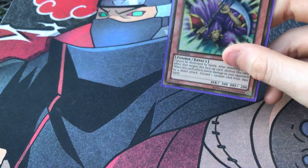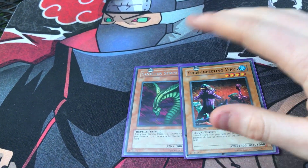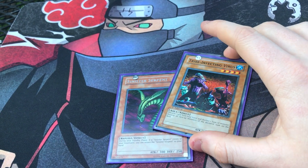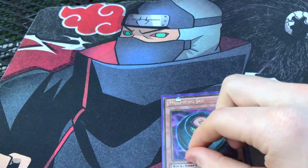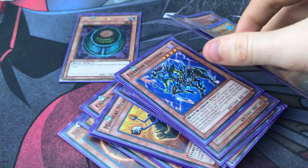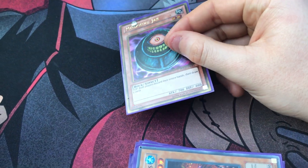Spirit Reaper is the last dark monster in the deck — he's just for stall power. Sinister Serpent constantly comes back to your hand so it's discard fodder, good for baiting out Nobleman's of Crossout. Lightning Vortex is like your Raigeki or Dark Hole of the deck. Finally, Morphing Jar — if you don't play Morphing Jar, just don't play the deck. It's really good for getting all cards back into your hand and getting your hand into the graveyard for easy Light and Dark targets for Chaos and BLS. Don't set this if your opponent is low on cards in hand.